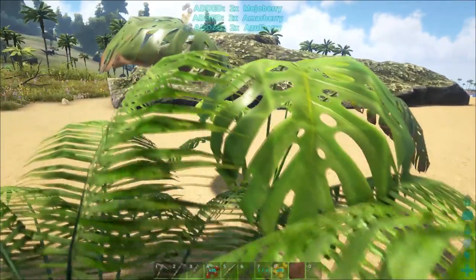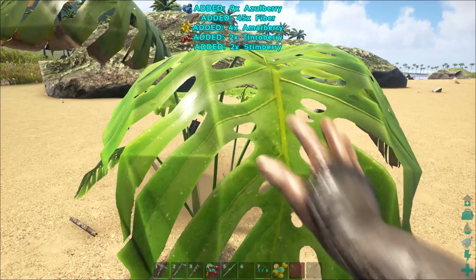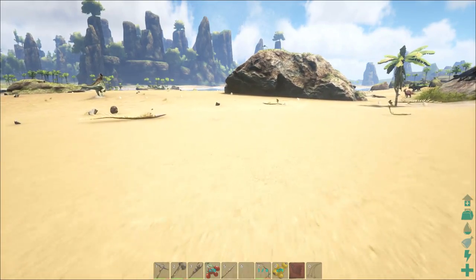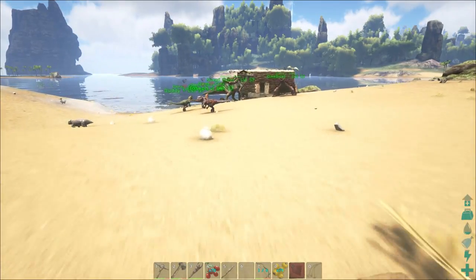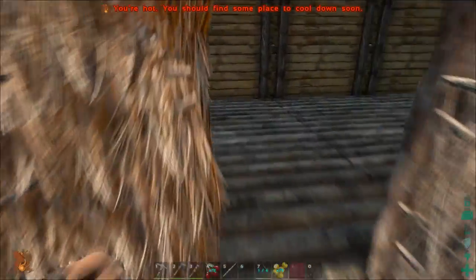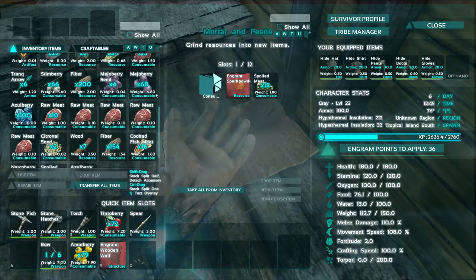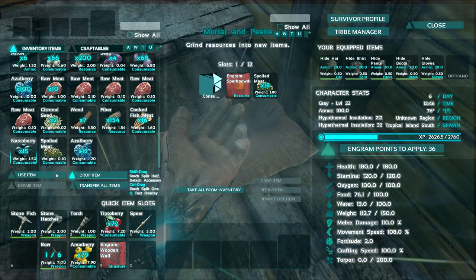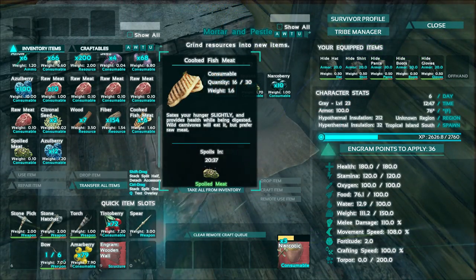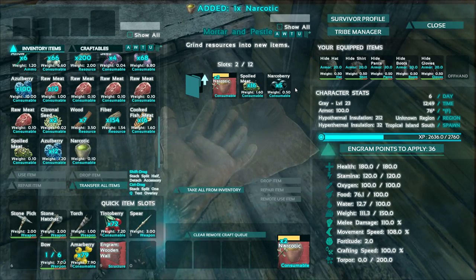Let's go ahead and find a couple more plants here to grab some additional narco berries. It's kind of random what you get. I know eventually you can get a scythe that gets you a ton of fiber, but not much else. I like right now just using our hands, because that allows us to get a pretty good amount of narco berries and pretty much everything else as well. Let's go back over here and make a couple narcotics. Access the inventory, down here to the narco berries - we can make at least three. Let's go ahead and make all three, because we're going to need plenty of narcotics to keep this thing unconscious, since it's going to regain consciousness pretty fast unless we keep it to sleep.